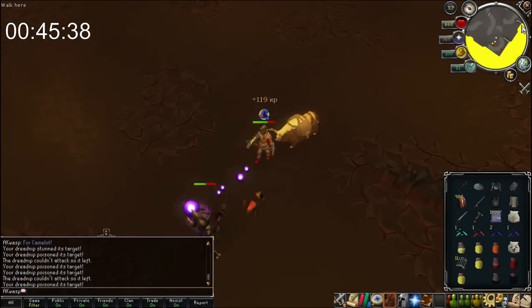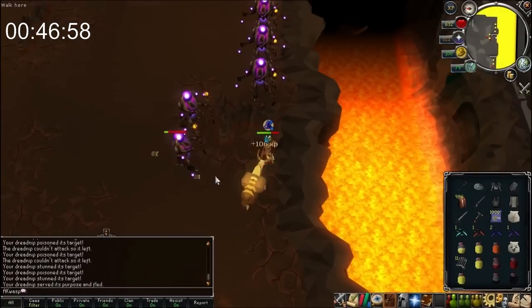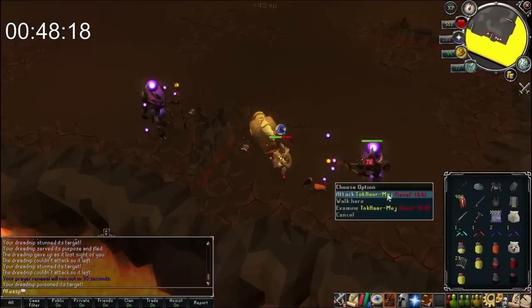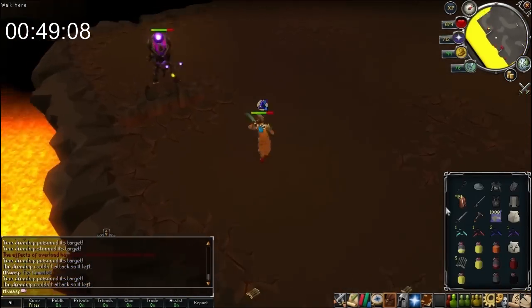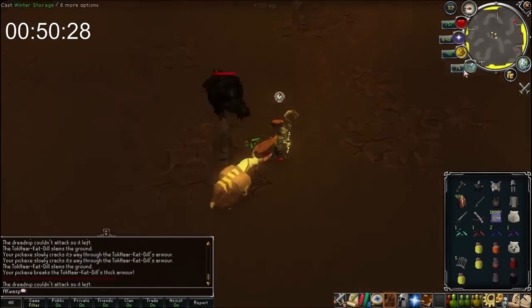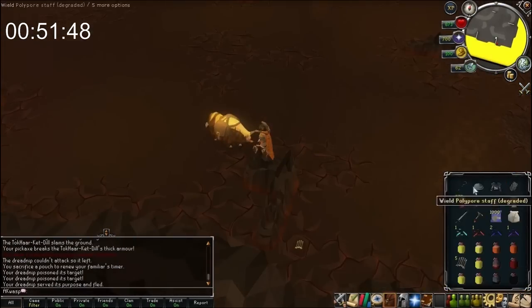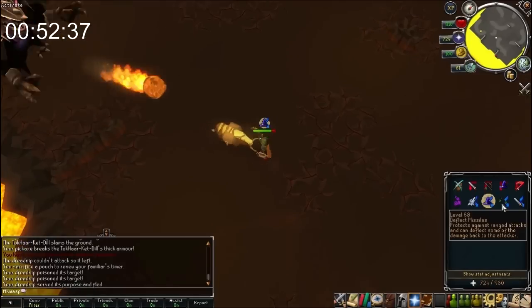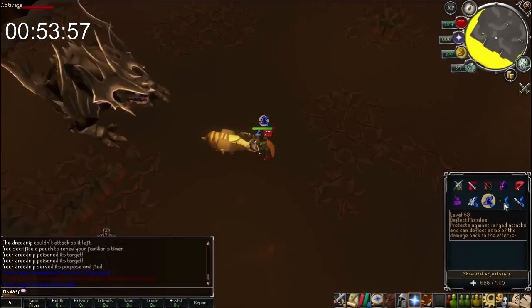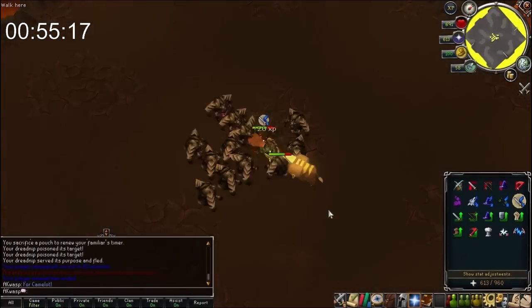I kind of enjoyed that the kiln has a nice structure — the first nine waves are all range-based, and then you fight your first Jad on wave 10. The next ten waves are all magic-based, and you fight another Jad on wave 20. The third set of ten waves are all melee-based, and then you fight another Jad on wave 30. The remaining waves are all a hybrid situation where you have to tank multiple different attacks from the combat triangle. I thought that was a cool, balanced way to organize it.